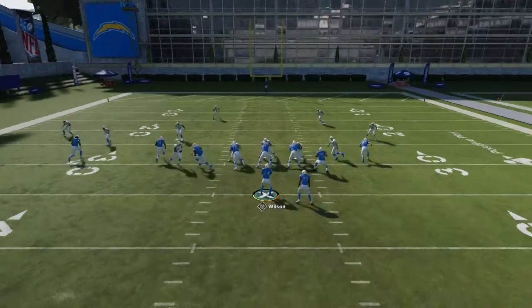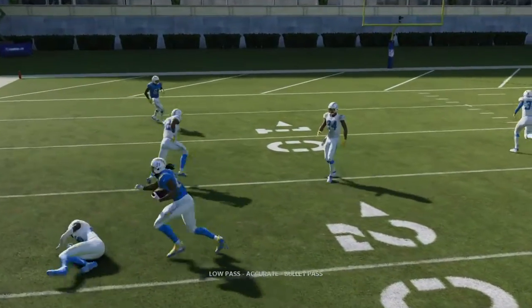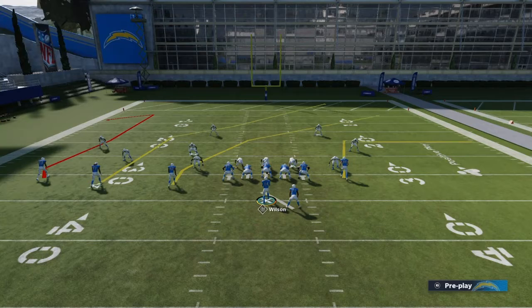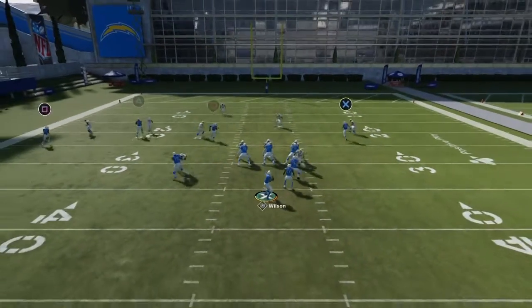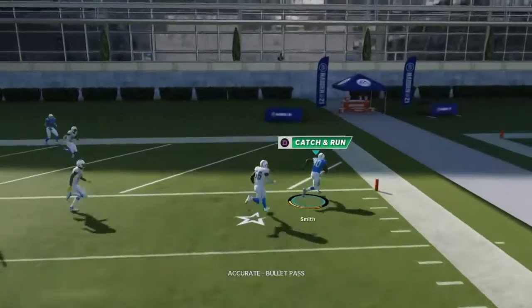Right here — boom, and he falls down. The wide receiver — the corner is not going to make a play on it because it's so low. Just in case he goes man coverage. Man coverage against this route right here is unguardable — you're always going to have that. Touchdown.